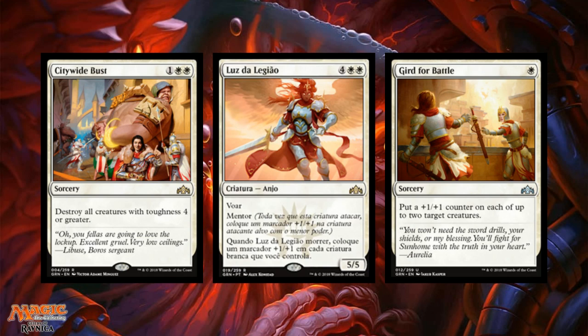Next up we've got Light of the Legion — four white, white, rare — a 5/5 angel with flying and mentor. When she dies, you put a plus one/plus one counter on each white creature you control. Cards that care about the color of the creature dispersing counters is something we haven't seen in a while. In a white weenie deck this is a great payoff, a great finisher for limited and sealed. The opponent faces a tough decision: do I destroy the 5/5 that's pumping one creature and risk buffing all their creatures permanently?